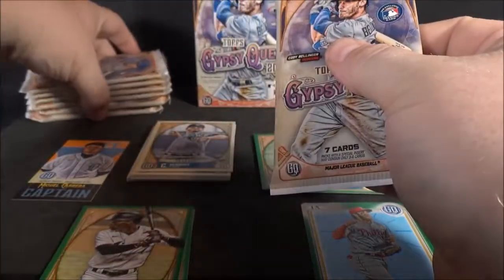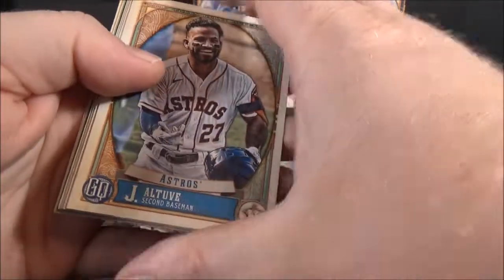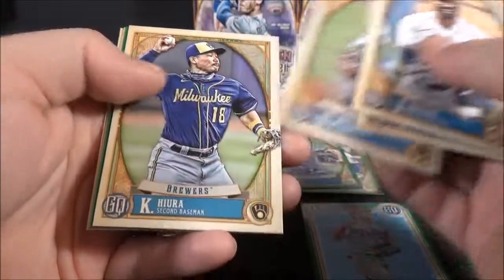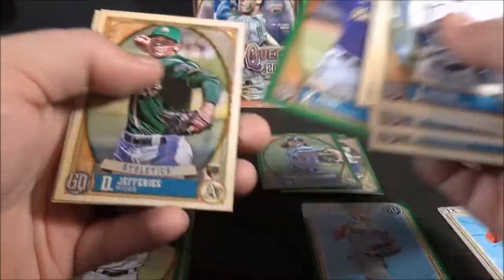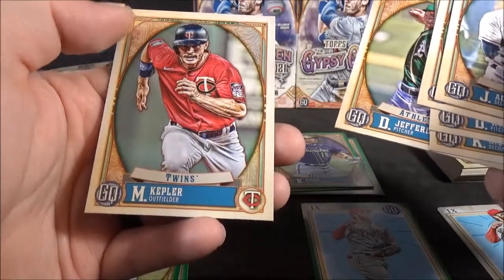Seven packs. Here we go. Jose Altuve. Santana. Williams. Castanjira. And Hira green. Jeffries rookie. And Max Kepler.